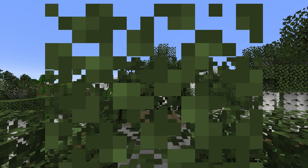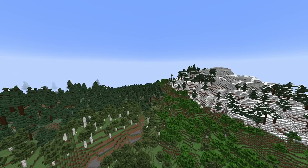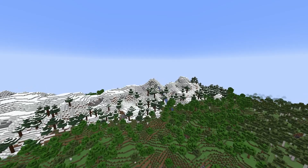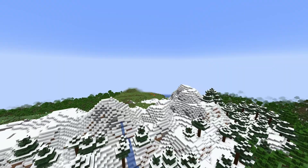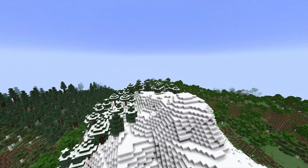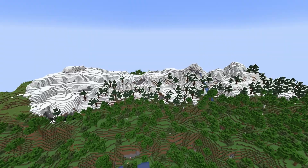Coming in at seed number one, we have this beautiful spawn point. You may be asking yourself, why did this seed stand out? Well, I kind of consider this a beginner's seed. You're going to have this area with a very small, tranquil mountain range. You've got a couple beginner mountain ranges, and you're going to notice a mountain range with some taiga trees — a nice little taiga biome.